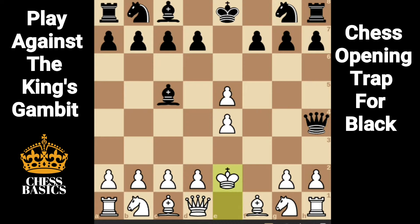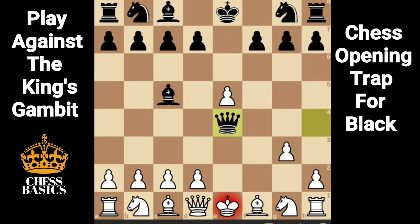King e2 would be a blunder because of queen takes e4, which is mate. g3 is usually played, but this loses the rook in the corner: queen takes e4 check, queen e2, queen takes rook.